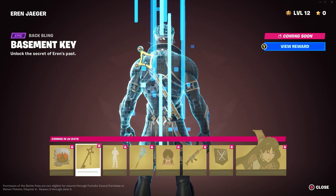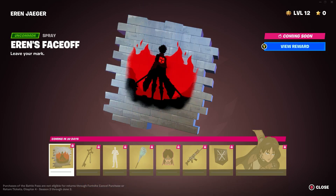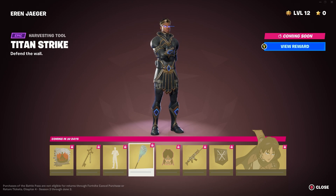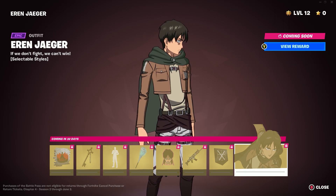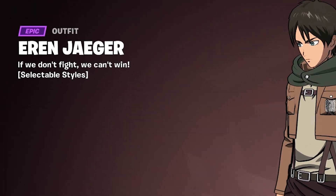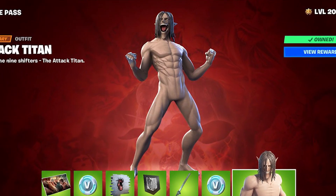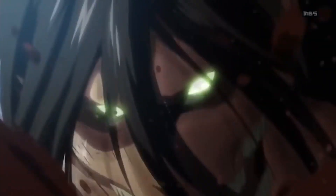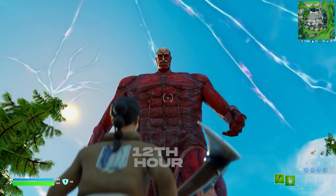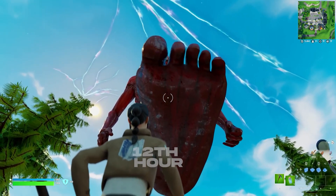If you didn't already know, the secret skin for this season is the Eren Jaeger skin. Here are all the free rewards you will be able to get your hands on in 33 days. However, if you look at the Eren Jaeger skin, it says at the bottom 'Selectable Styles,' meaning we may see a brand new style — most likely being the Titan version of the skin. In the Attack on Titan series, Eren Jaeger turns into a Titan, most likely meaning we will see Titans roaming the Fortnite map trying to eliminate you. I cannot wait to see Titans release into the game.